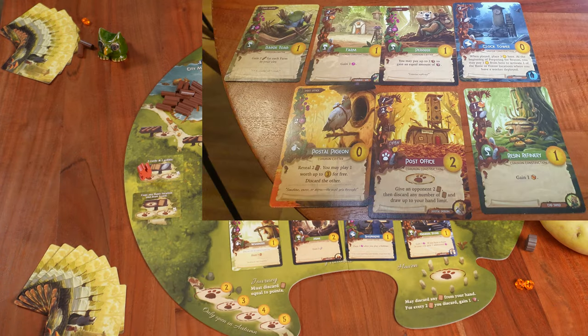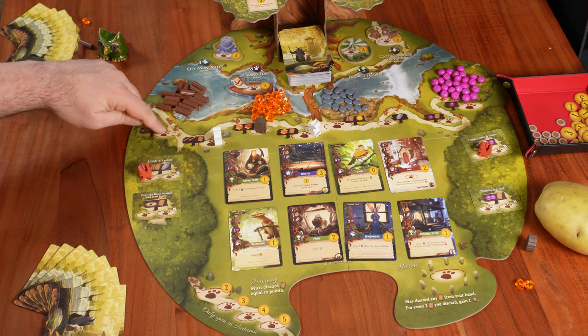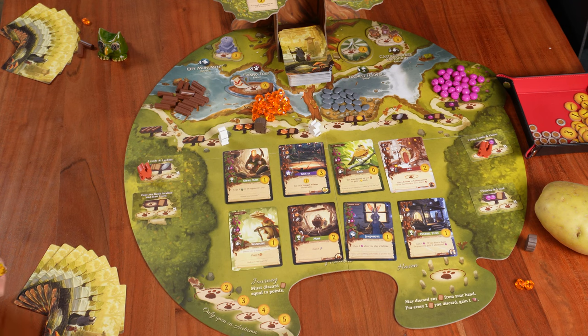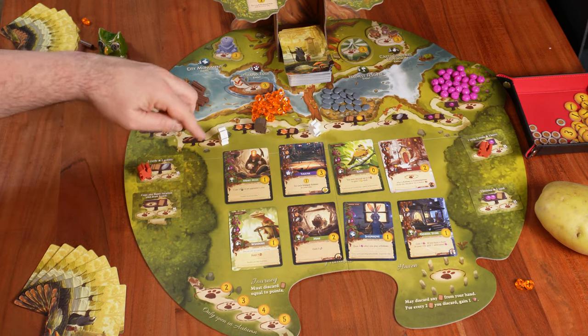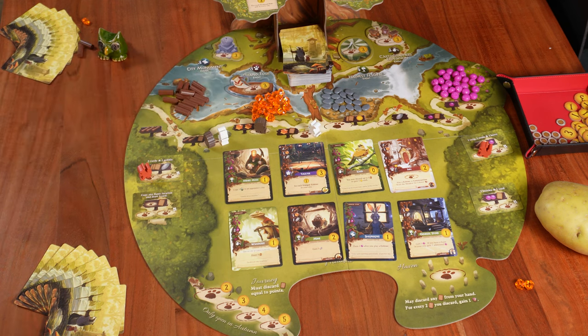Potato Man still needs one twig to build the Post Office. He has two options: an exclusive location giving three twigs, or a shared location for two twigs and one card. Since he has seven cards and three twigs isn't in his best interest, he chooses two twigs and one card. He places his worker on the shared location and draws the Fairgrounds, adding two twigs to his supply.